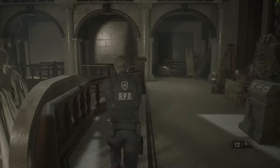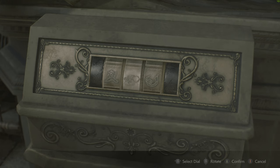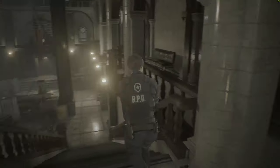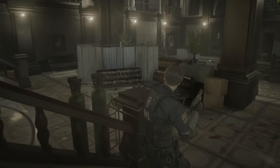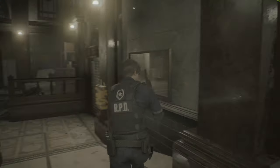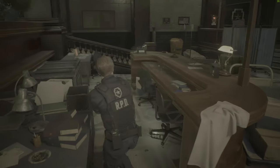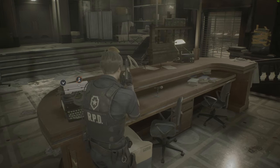It's very Resident Evil 4-like. I'm not going to screw around with this. So the police station main hall is a little different. I mean, there's the desk here and all of that, but there's no computer... so there's the ink ribbon.